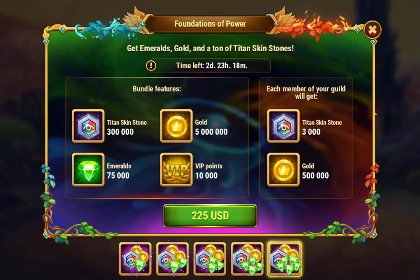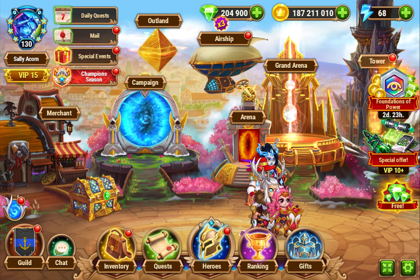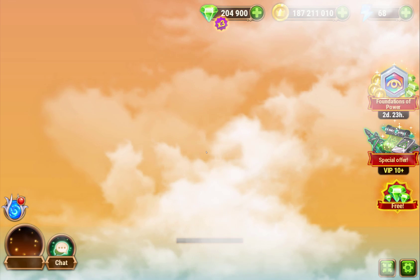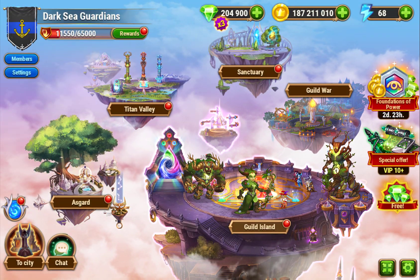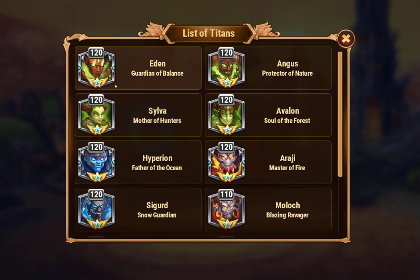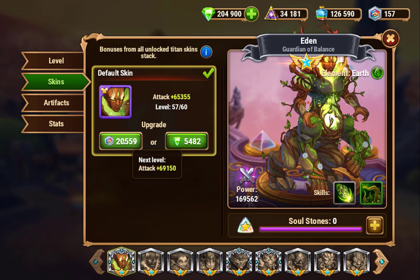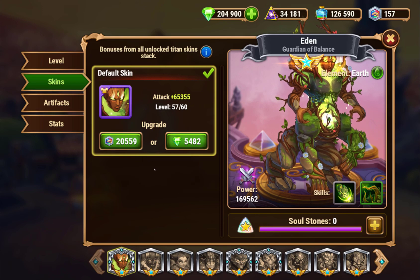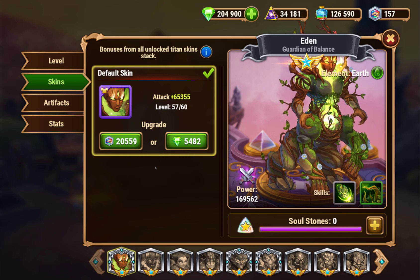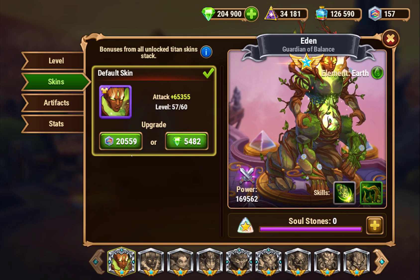300,000 Titan Skin Stones is a lot — that should be more than enough to max out a skin. If you're trying to really quickly max out some Titan skins this is probably not too bad. The bundles may not be as good as buying a 4x, but if you look at Titans, one level at the top end is over 5,000 skin stones, so 5,400 emeralds is roughly equivalent to 20,000 Titan Skin Stones, give or take.